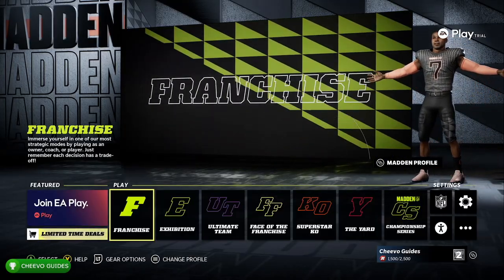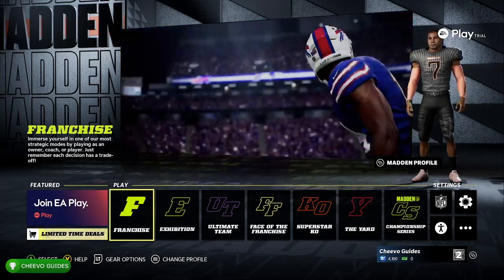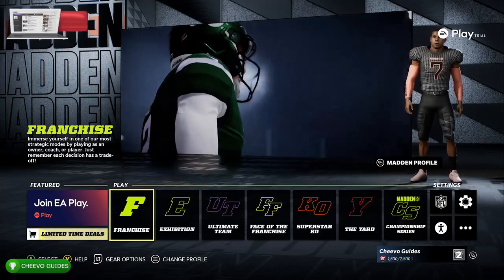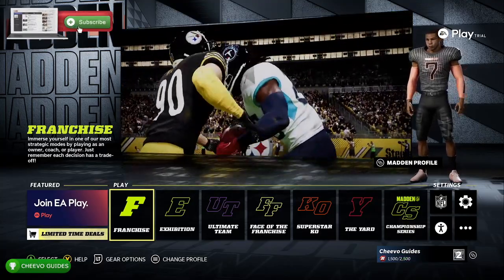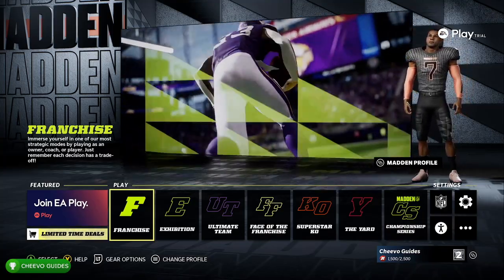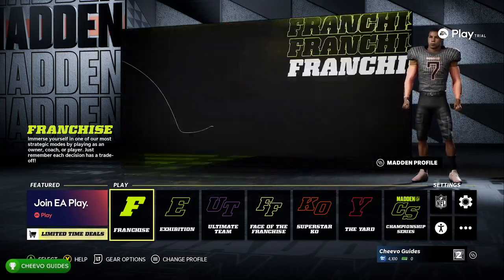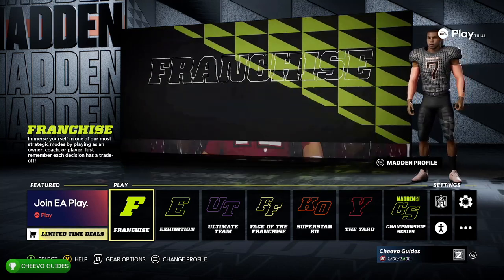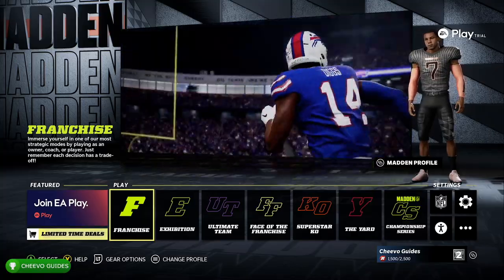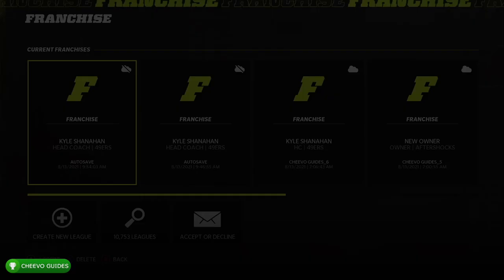What's up guys, this is back here again with another achievement guide. Today we're going to be focusing on the Future of Franchise and Stud Finder achievements and trophies in Madden NFL 22. We're going to be unlocking both of these in this video — one is for drafting a rookie with the hidden dev trait, and the other one is for that dev trait revealing to be an X-Factor dev trait.